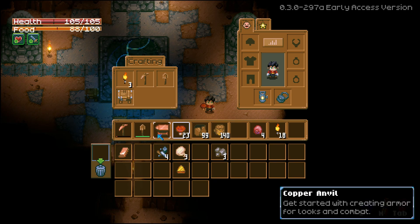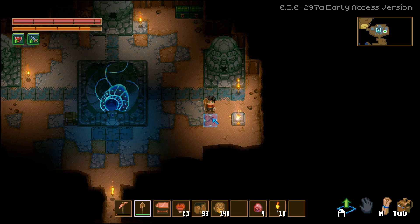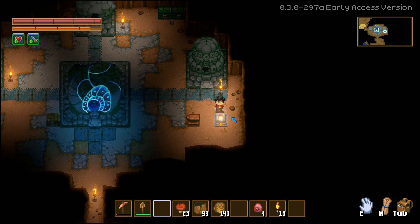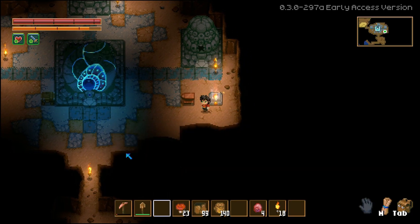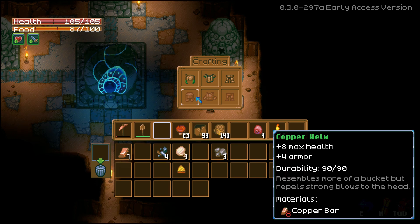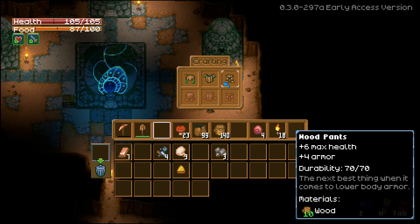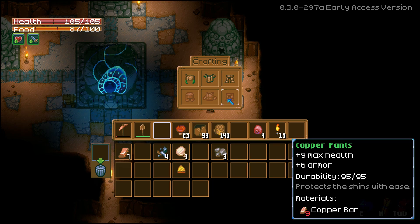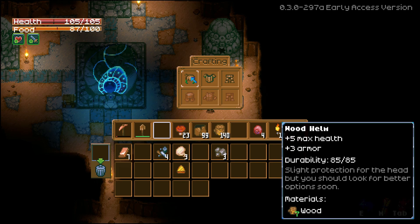Here is the anvil — let's put it by the smelter. More copper. So here we can make copper helmet, breastplate, and pants, as well as wood armor. I think we'll wait for copper since we're not too far behind and can get copper pretty easily. It would suck to make wood armor and then immediately discard it because we can upgrade to copper so quickly.